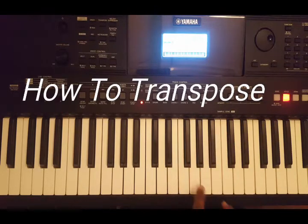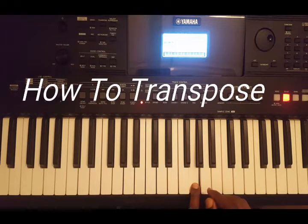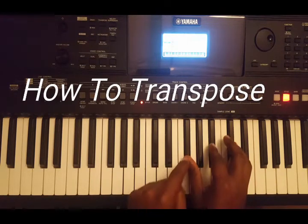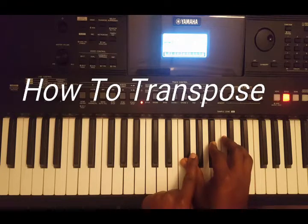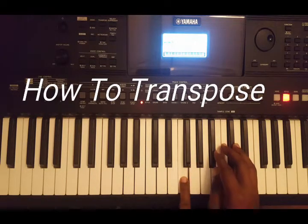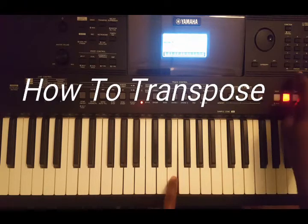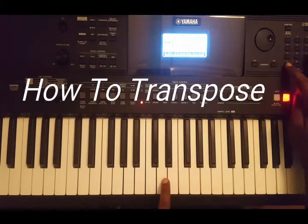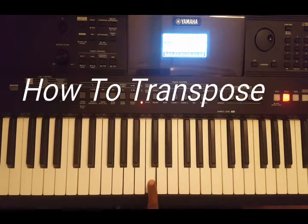With A sharp at plus one, this is G. So I'm going to play key of G now. I put this back to zero — that's normal A sharp. Now I want to play key of F, so I put minus one. Key of F, minus one. Key of E, minus two. Key of E flat, minus three. Key of D, minus four. Key of C sharp, minus five. Then key of C is minus six.